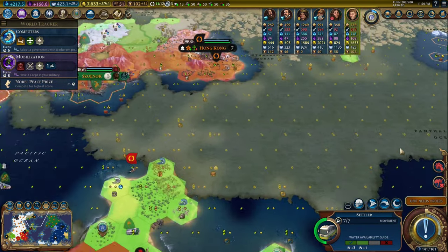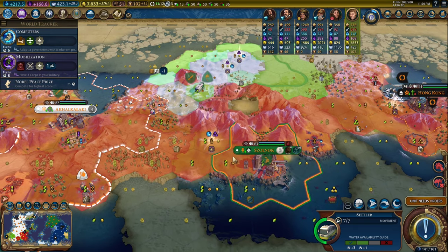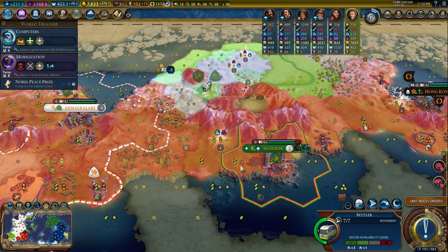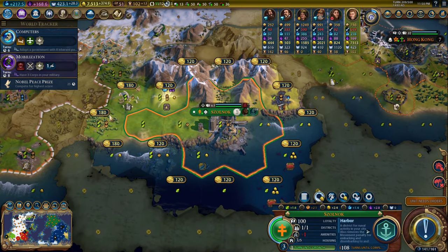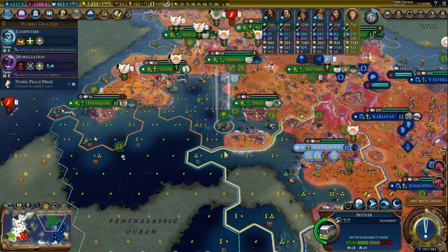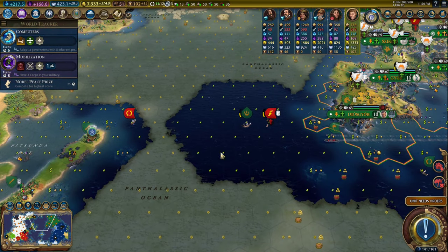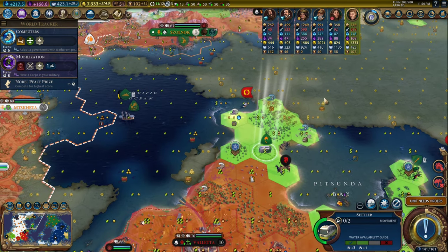We are going to buy that harbor, so maybe I should work on a campus here — it's a plus-two campus. Let's take the plus-two campus, and then we can move that to a plus-one theater square. I'm going to go ahead and buy a couple of tiles. We were moving this one over here. That must have been what happened to that other settler — I had a settler highlighted and said settle over here, and he just said yep, will do.